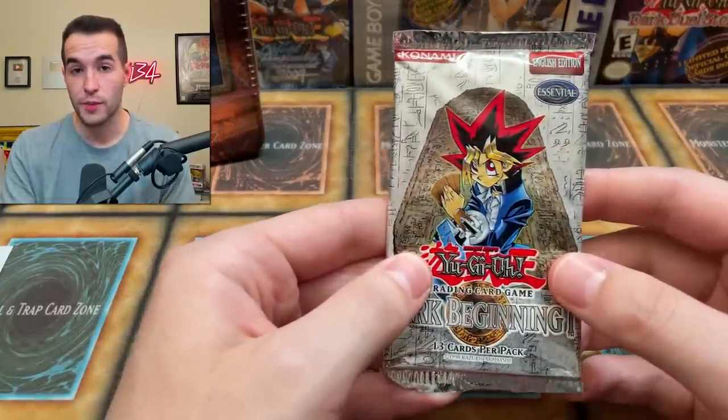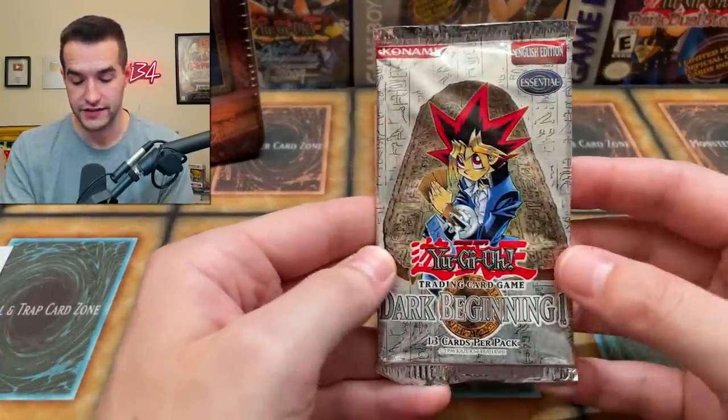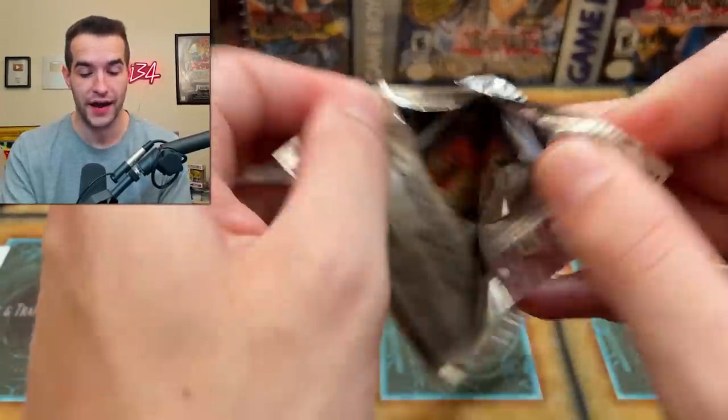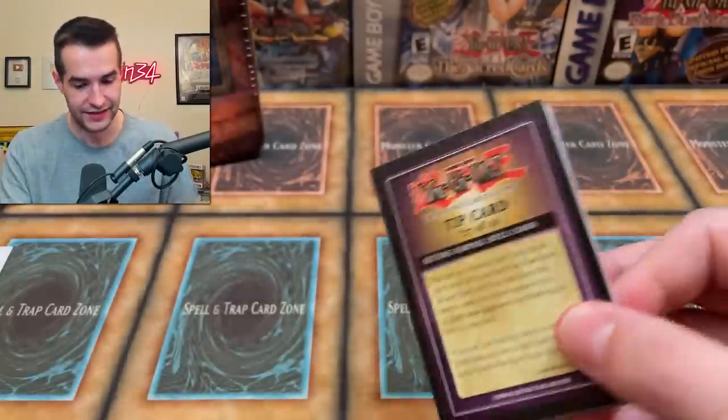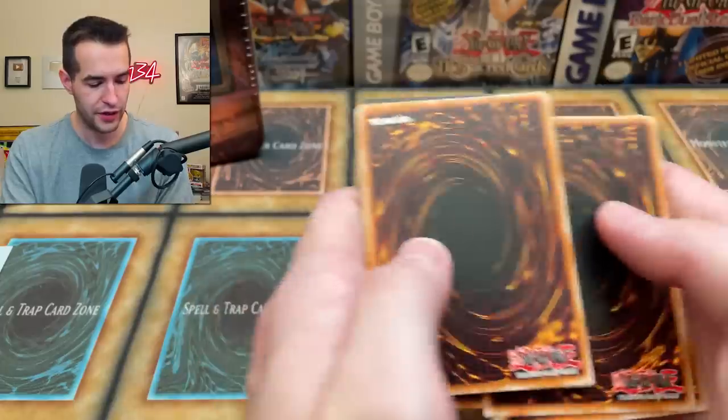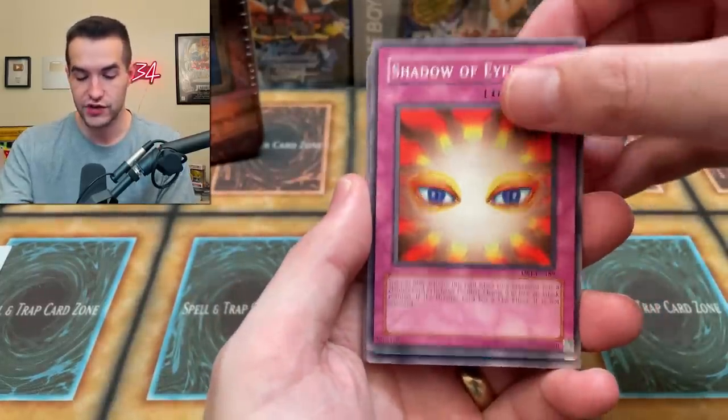Dark Beginning 1 — can we pull a Monster Reborn? I had a Dark Beginning 1 Monster Reborn in my OG deck back in the day when I was a kid, so it'd be pretty cool to pull that. I think it's just a regular pack trick here — there might be like 13 cards. Actually let's just do this. Shadow of Eyes, Luminous Spark.